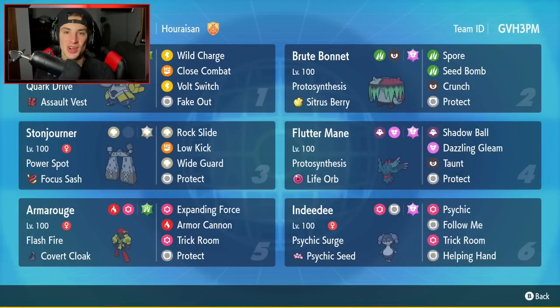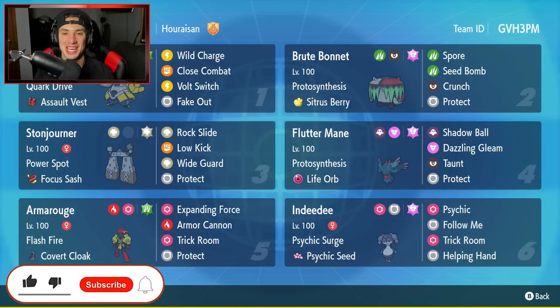What's going on YouTube? Jeans here. Hope you guys are having an amazing day today. We are back yet again bringing you guys some more competitive ranked double battles for Pokémon Scarlet and Pokémon Violet. In today's video, we're going to be showcasing a Power Spot Stonejourner generator team for Series 2. If you enjoy the content, make sure you support me by leaving a like, and if you're not subscribed, click that big red subscribe button. We got brand new content coming, so you guys do not want to miss out.